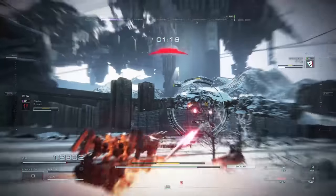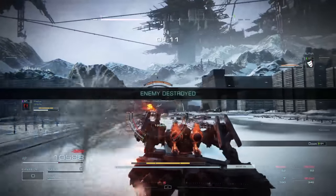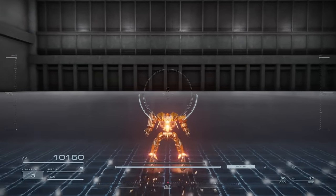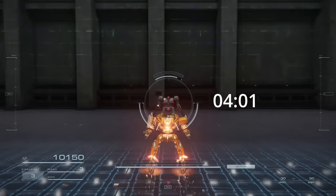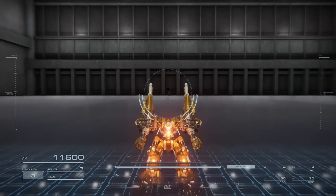In terms of how boost speed translates to movement speed, for each point of booster speed your AC seems to move at roughly 0.283 meters per second. So something like 250 booster speed translates to roughly 71 meters per second, and 350 booster speed translates to 99 meters per second, assuming you're keeping your top speed.